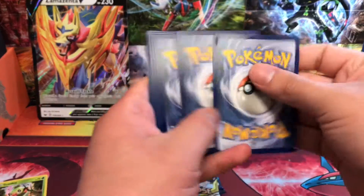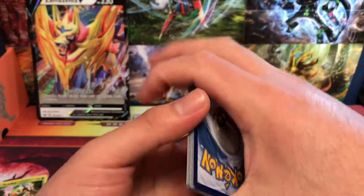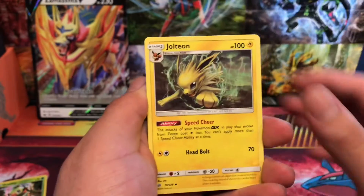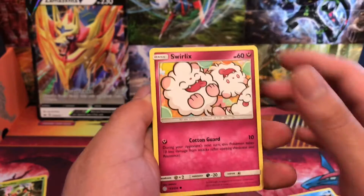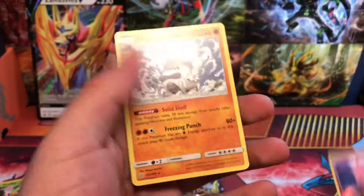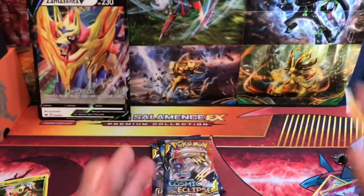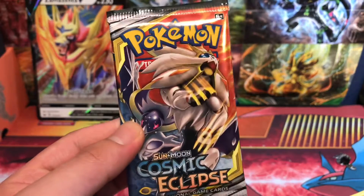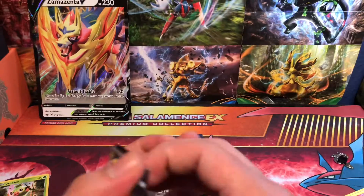Alright, first pack. We got energy, Raticate, Erika, Jolteon, Applin, Woobat, Ducklett, Swirlix, Alolan Grimer, and Clefairy as a reverse. We didn't get anything awesome in that first pack, so here we go — next Cosmic Eclipse. Hope we can pull some good cards to end the year.